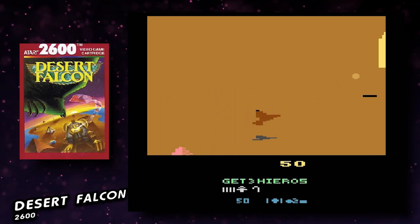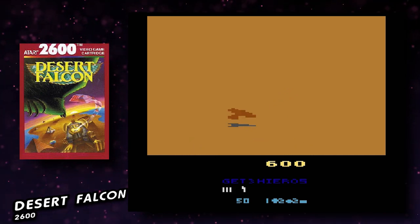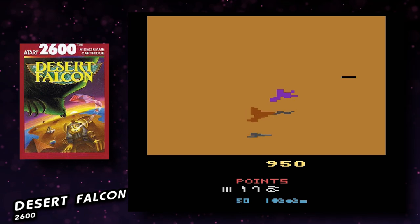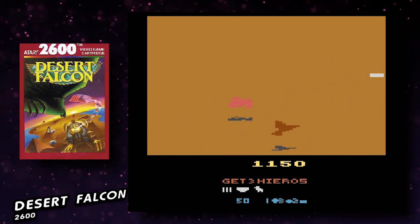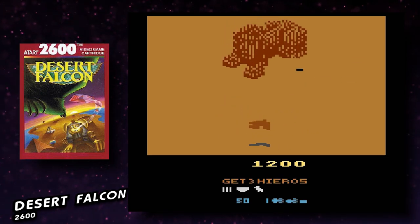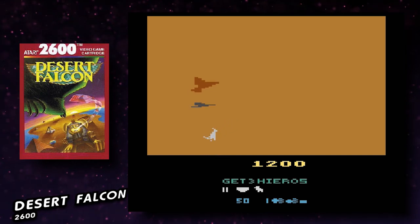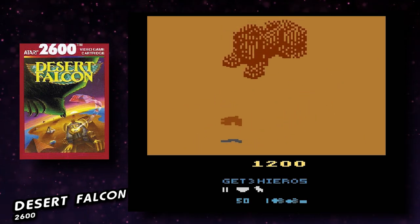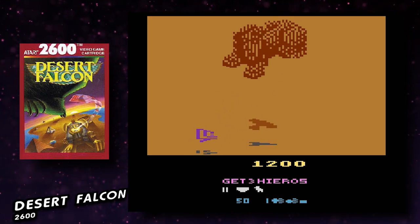Game nine is Desert Falcon for the 2600, originally released in 1987. I was thinking why not the 7800 version — and that's because it's on Atari Collection 2. This 2600 version isn't a great port. It's a Zaxxon-style isometric game where you play a Falcon, landing to pick up power-ups and shooting enemies. I could make it to the Sphinx at the end of level one but kept getting destroyed. I feel this game has some merits but I'm giving it a 2.